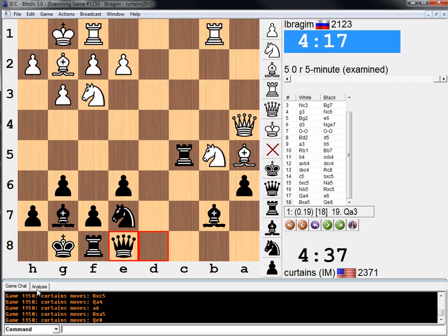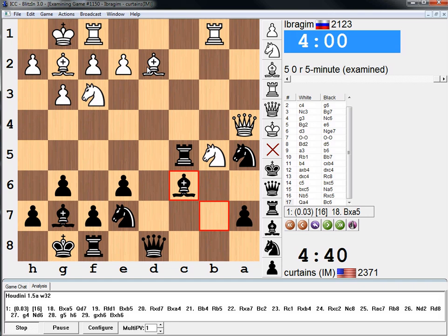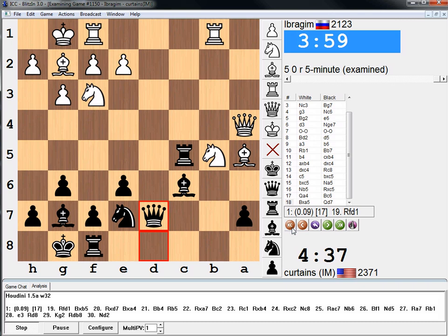Maybe it's not really an advantage for black — it just doesn't seem to like my position that much. Bishop c6 — is this what it was instead of a6? I can't remember anything. Whatever — I know it's fine for black multiple ways. Anyway, see you next time. Peace out. Bye-bye.